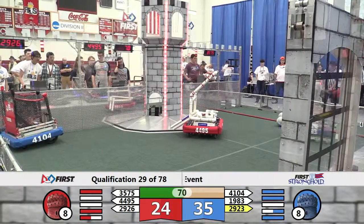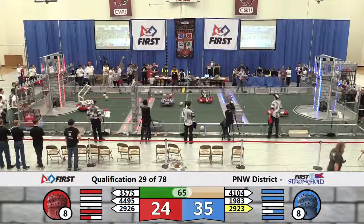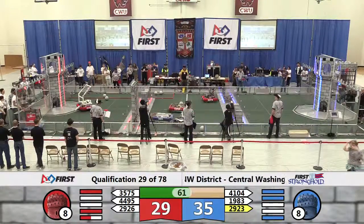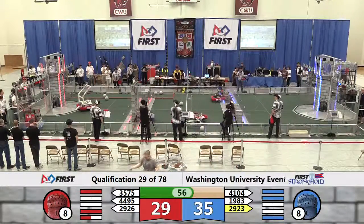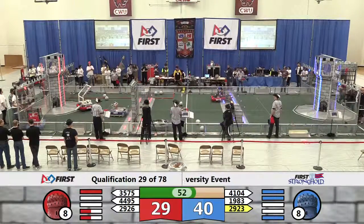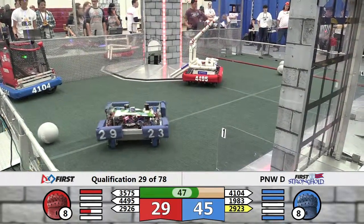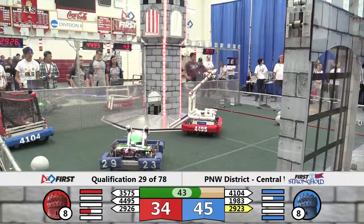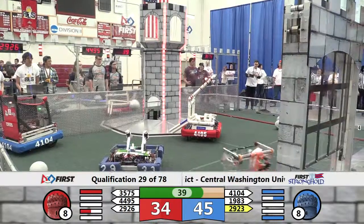24-35 score right now in favor of blue, with about a minute left in this round. 2926 working on the defenses for red, 3575 looking at that one. 2923 taking care of the low defense, one more time through the portcullis, and the blue alliance will have four out of five defenses taken care of.